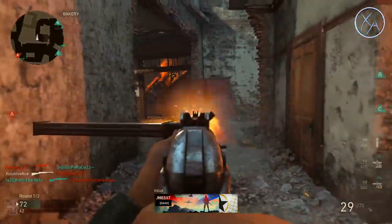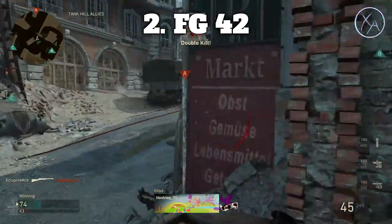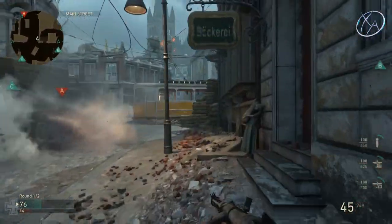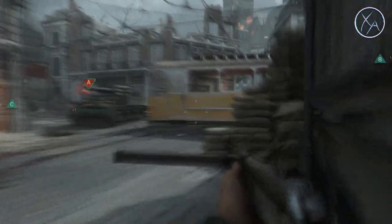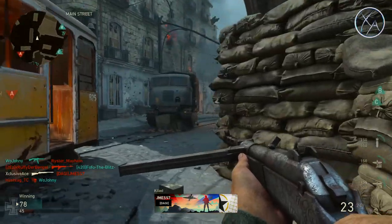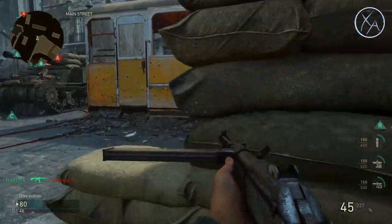Next up, sticking within the rifle category, is the FG 42. This is also an excellent weapon that I really enjoy using. It's great for those longer ranges — definitely better than the BAR at longer ranges. This one is unlocked at level 45, so not quite as late as the BAR but still relatively late in your prestige, making it a great choice for a permanent unlock token.